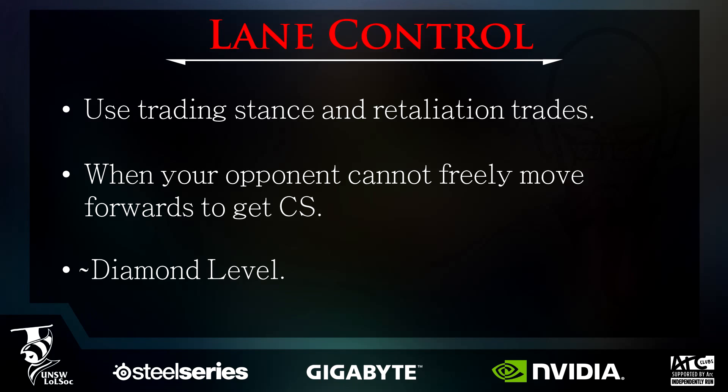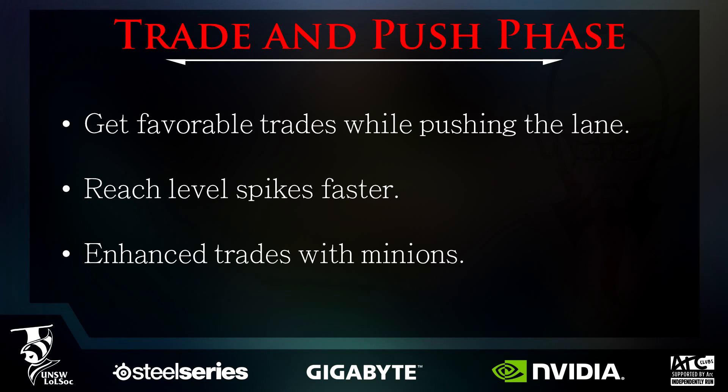The first of these is the trade and push phase. In one sentence it's simple: get favorable trades while pushing the lane. Pushing the lane is extremely important because you reach level spikes first, such as the level 2 all-in, and your trades are enhanced with minion damage. Executing it however is a completely different matter.